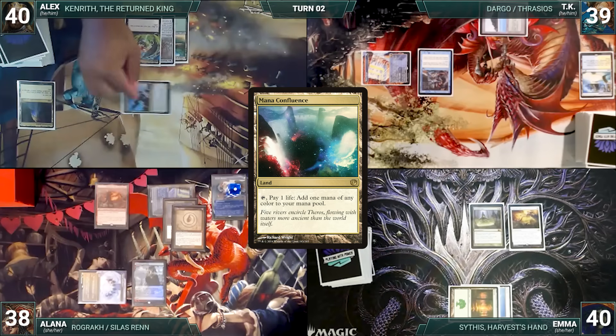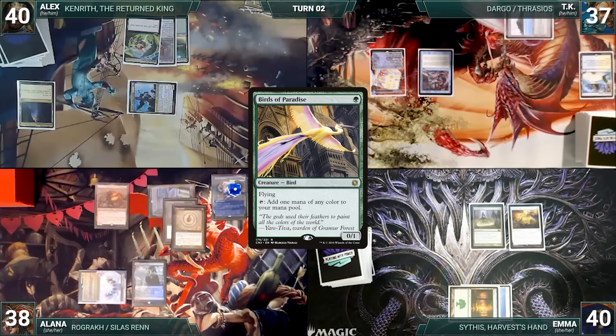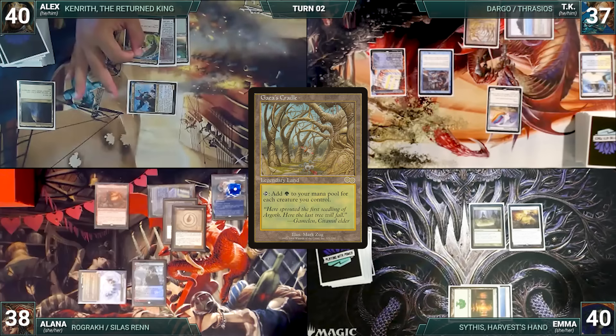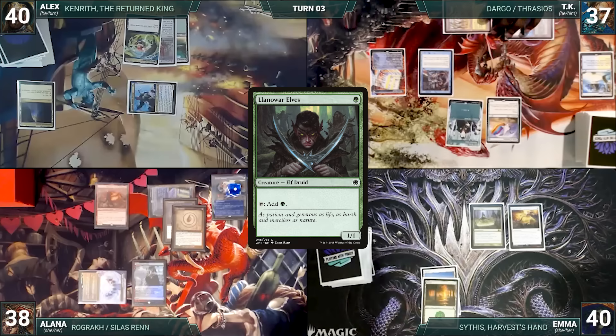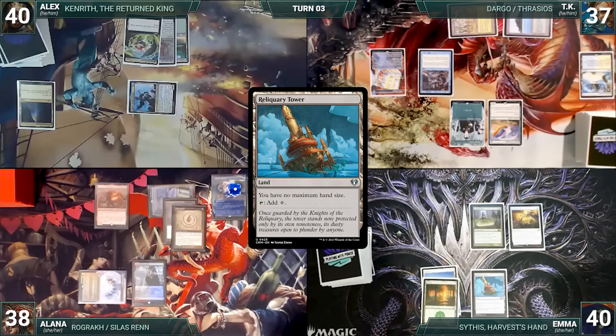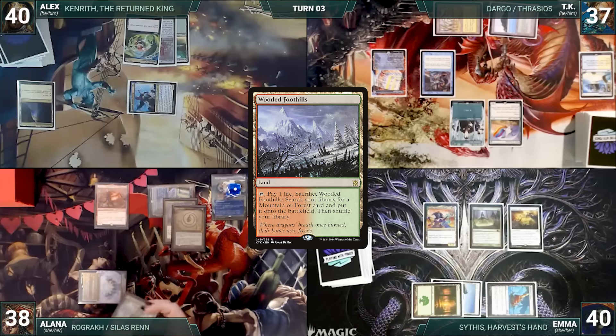Alex draws, plays Mana Confluence, moves to combat and attacks TK with Kenan — TK takes it — and Alex ships the turn. During TK's upkeep he wins his Mana Crypt roll. He draws and casts Birds of Paradise, plays Gaea's Cradle as his land, then casts a Lore of War Elves and ends his turn. Emma draws, plays Reliquary Tower, and casts Sythis Harvest's Hand paying for Rhystic.